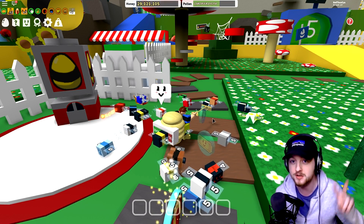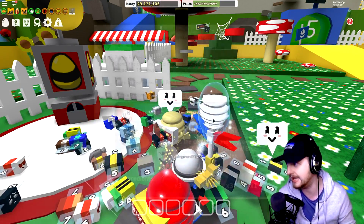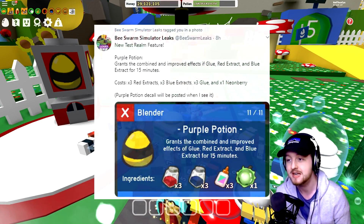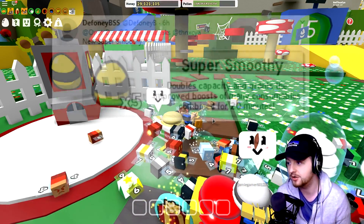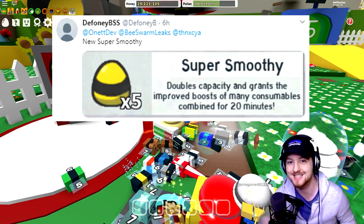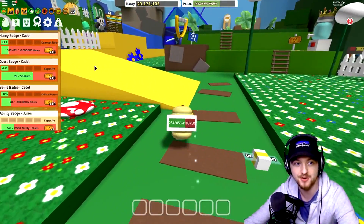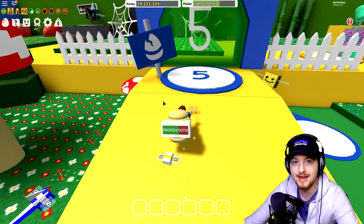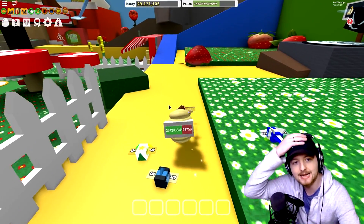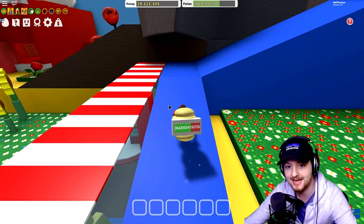I've got a bunch of information about them. The first couple of people to show me these were on Twitter. Beast Swamp Simulator Lee's getting in with the information about the purple potion. And then we also had Daphoni, who was talking about another one called the Super Smoothie. So what I did earlier is I just came in and did my grinding just to grab a bunch of badges, which then allows us to actually go inside the sprinkler shop. You do need to have access to the blender in order to do this.